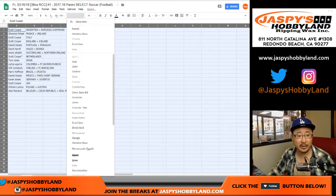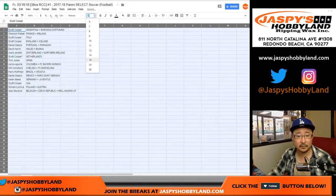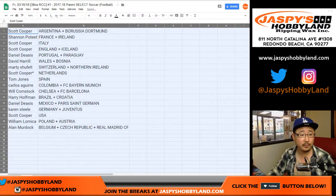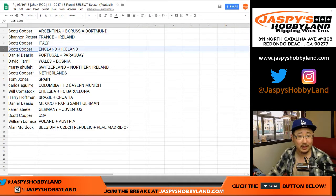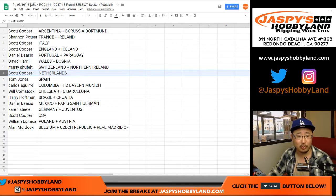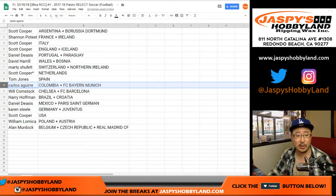So this is how it shakes out for everybody. Good luck. Koop, you've got Argentina and Borussia Dortmund. Shannon, you've got France and Ireland. Scott Cooper, you've got Italy — you also have England and Iceland. Daniel with Portugal and Paraguay. Big Boys 007, Wales and Bosnia. Marty, Switzerland and Northern Ireland. Koop, Netherlands. TJ, Spain. Carlos, Colombia and Bayern Munich.